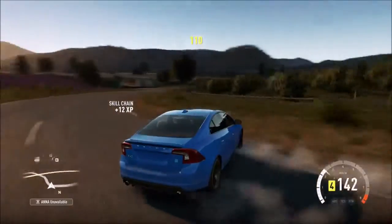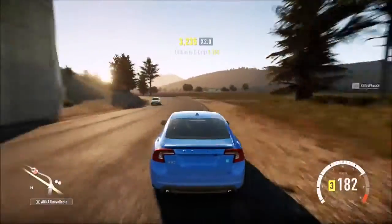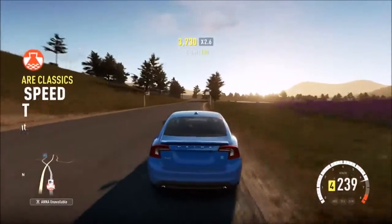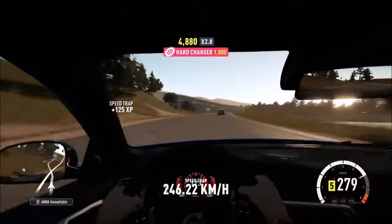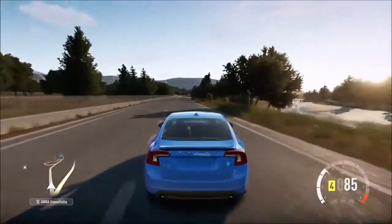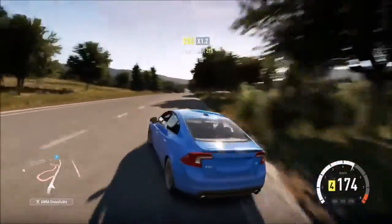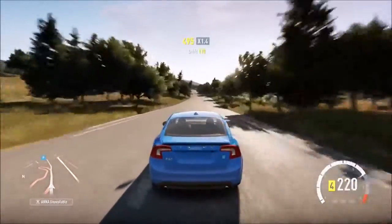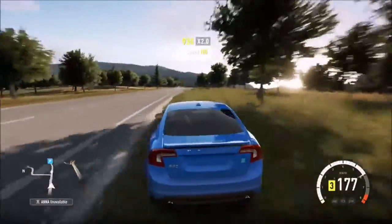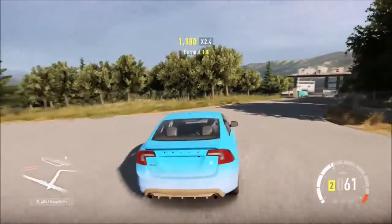So we're heading to the airport — we're going to do drifts on the drag strip, but we're not actually going to do a drag race because that would be more suitable for a speed build. This is pretty fast though. We're nearly there — it's mostly a straight road so we can just put the pedal to the metal on the way there. You can't really drift on a straight skinny road like this; the only straight you can properly drift on is the airport drag strip.